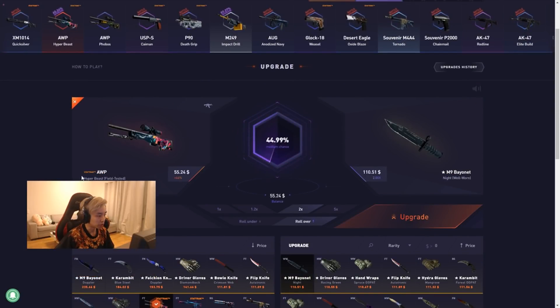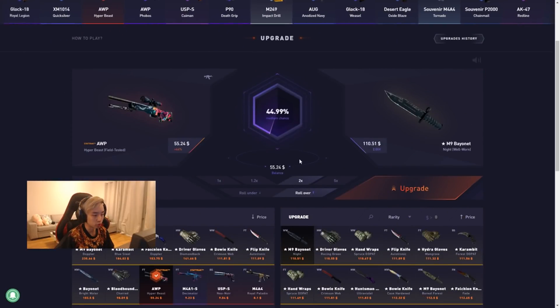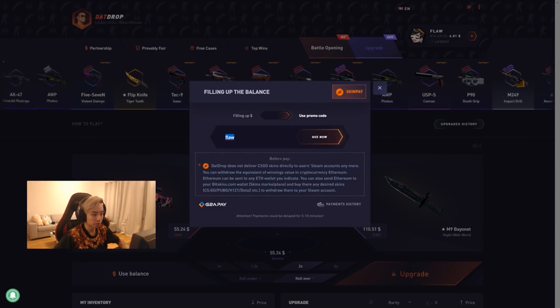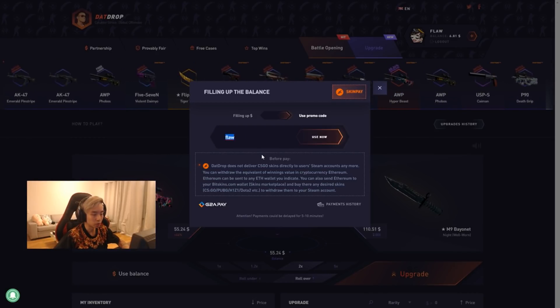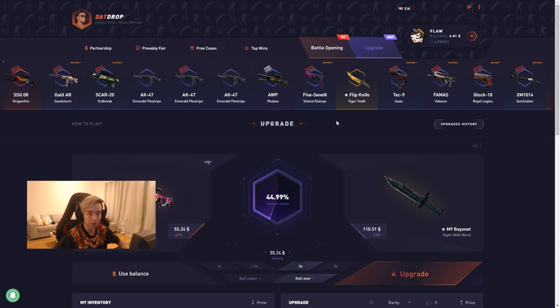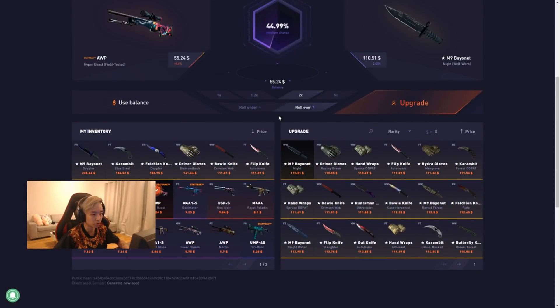So the giveaway will be the stat track AWP Hyper Beast Field Tested, for everyone who has used my code 'flaw' on that drop. Once you win the giveaway I will ask you for proof. To join the giveaway, you have to use my code 'flaw' on that site, and you have to comment and like the video. Hope you guys enjoyed watching this video — I'll see you guys on the next one!